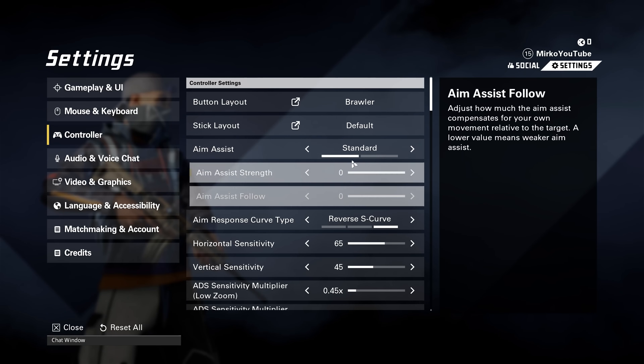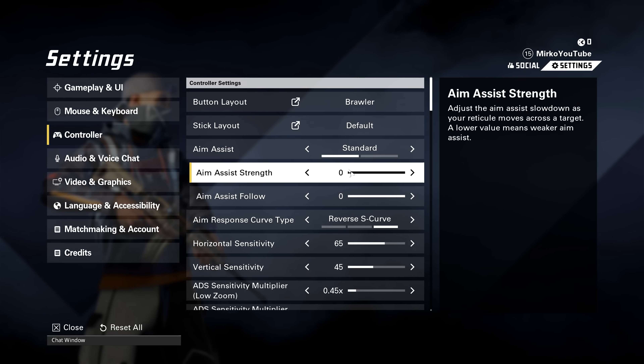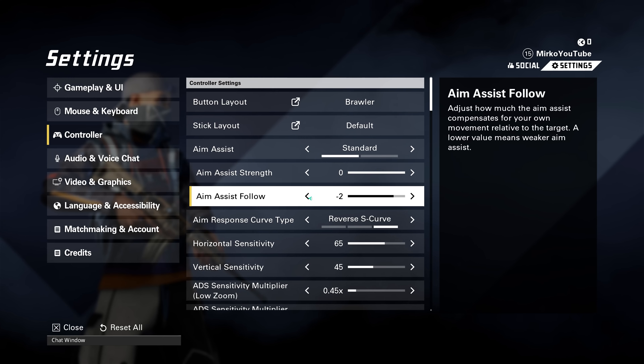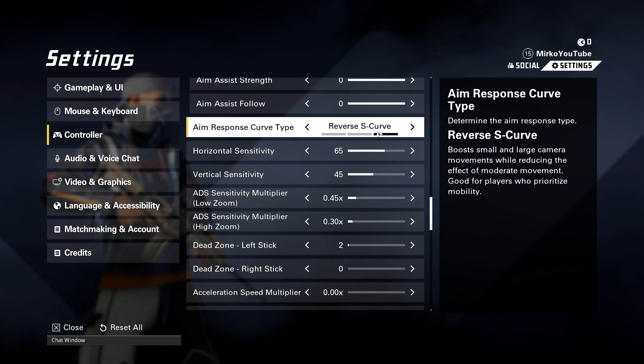For aim assist and aim assist strength, I leave this on the highest strength which is zero. Some people like to put it down to minus three because they don't want aim assist taking control of their aim, but I keep it at zero because in this game it does a good job with following targets.